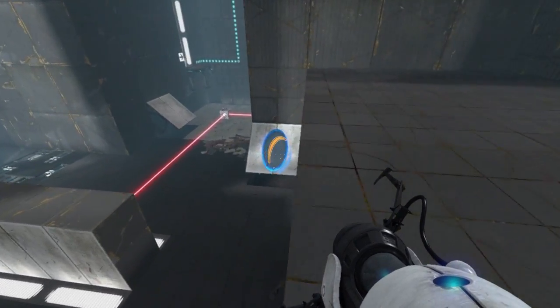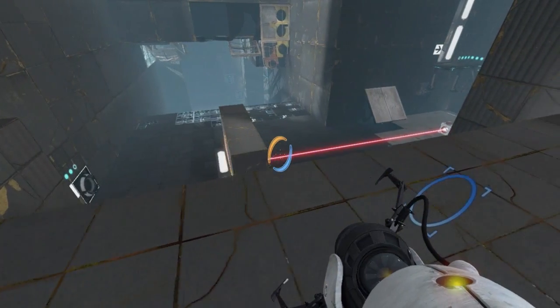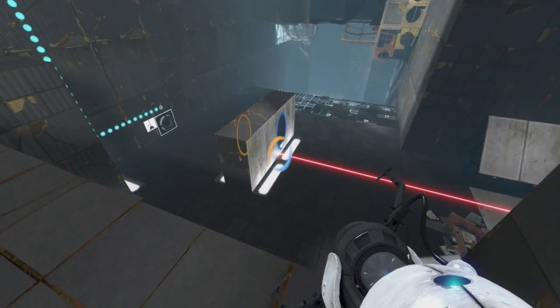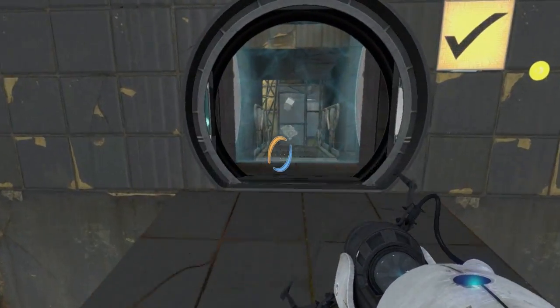'Look at you, sailing through the air majestically, like an eagle piloting a blimp.' Orange portal on this side, and then blue portal on this side. There we go — that passes the laser through and opens the door.